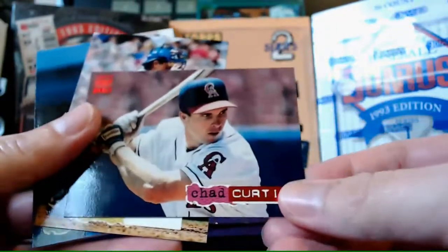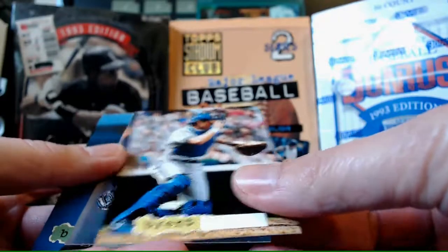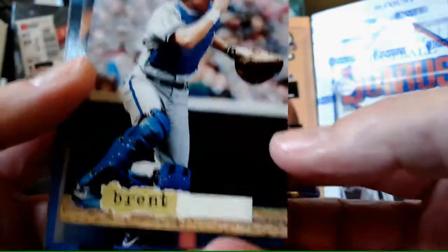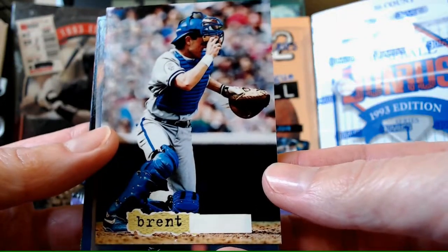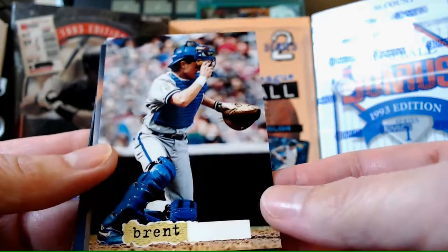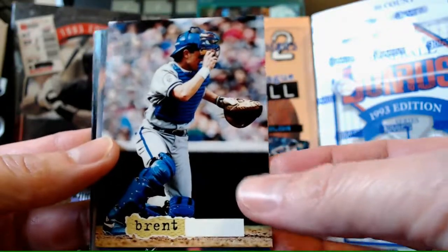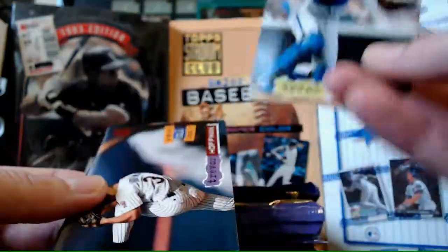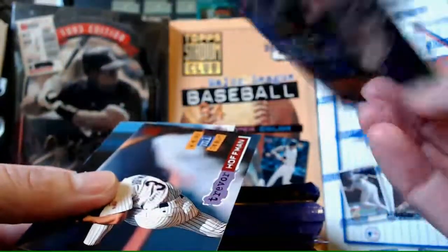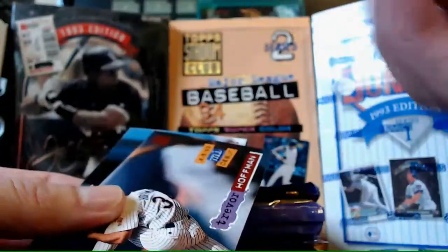Chad Curtis - kind of an interesting card. Then there's a card where they forgot the foil - I don't know if that's an error card, a manufacturer's error. It looks like Brent Maine. It's like a Name the Player Challenge with the front of the card. And it is Brent Maine - point for me! That's interesting, I wonder if that happens often with that card or other cards.